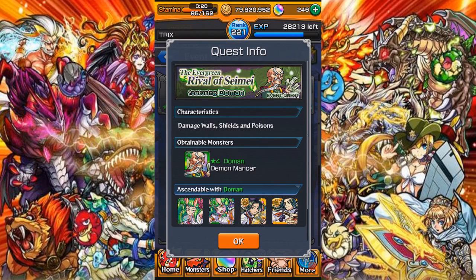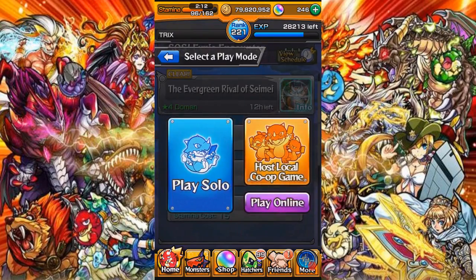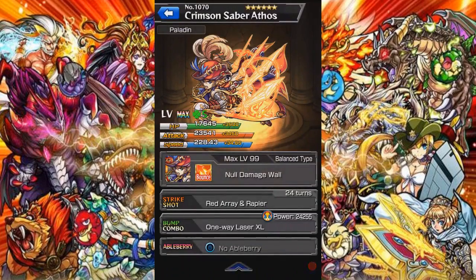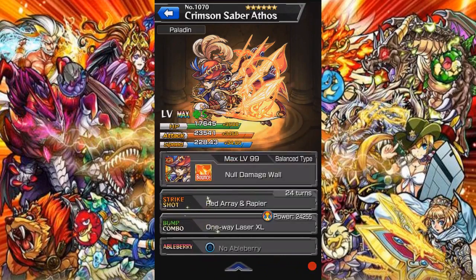So what you want to do now, since you have the info on the hazards and the boss element, you want to build your team around it. For damage wall and wood type, you want to bring a fire element with a no damage wall ability. That is key.